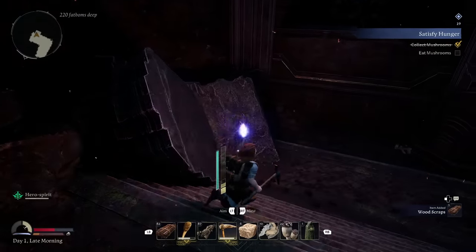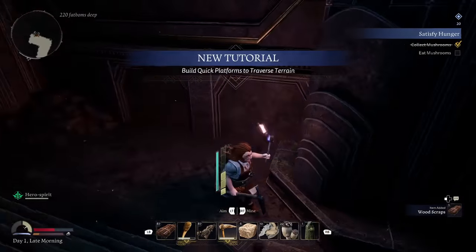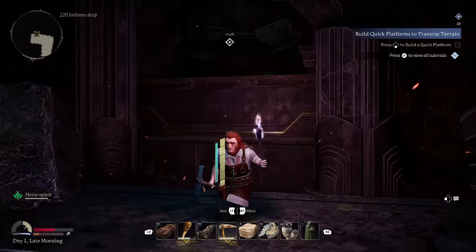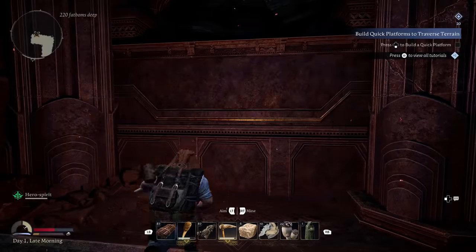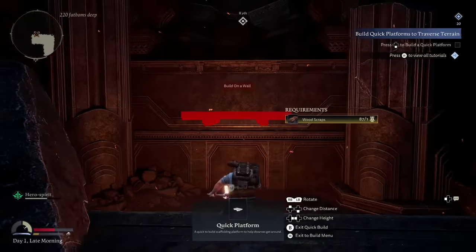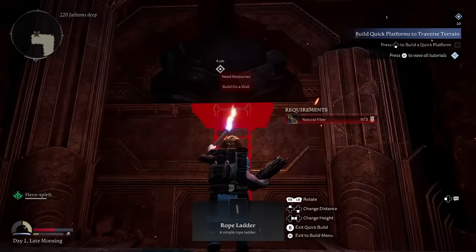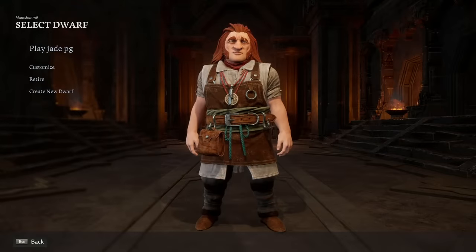Some quick and easy stuff you might have missed: this game has dwarves that you can transfer between worlds. You can join your friends' worlds and take the same dwarf to multiple worlds you create. This is obviously a big cheese — if you're looking for a quick fix of iron but you're well deep into the game, you don't have to run all the way back. You could just load up another world, gather all the iron from it, and then come back to the main world.